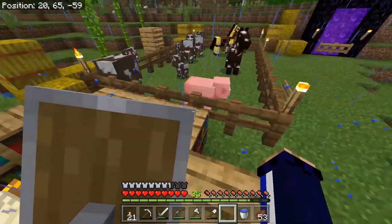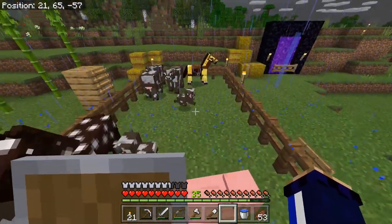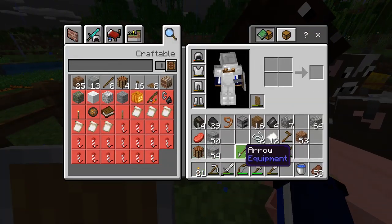Now while we are between tasks and doing some more of the grindy stuff, there are a couple more simple achievements that we can pick off. For a start, if I grab the saddle back off of this horse and give it to the pig, we can end up getting the 'When Pigs Fly' achievement.